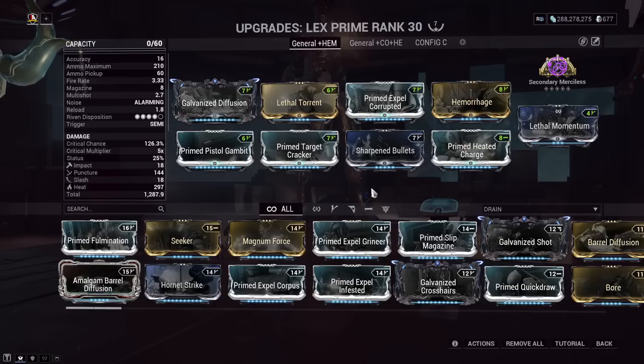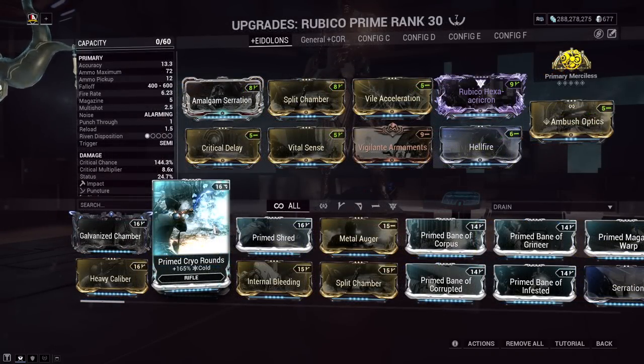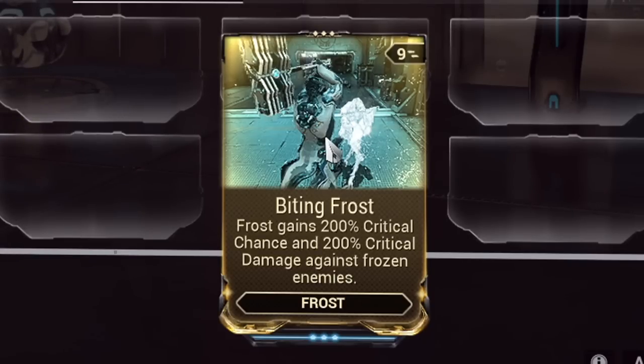Cold and Freeze buffs: in 2023 we're still living in a heavy slash-viral-heat meta where scaling into end-game has been made much easier due to changes a few years back. Cold was there but really only used for its elemental combination bonus damage, not for its status procs. Well, cold now ramps up to a whopping 90% slow on enemies, and frozen enemies receive a debuff that helps critical builds deal more damage on top of what they were already doing — and you can pair this with another augment Frost already has.